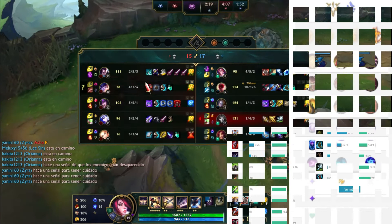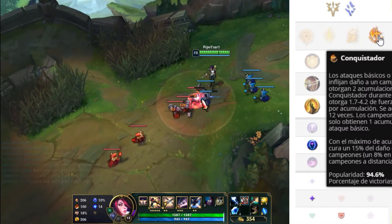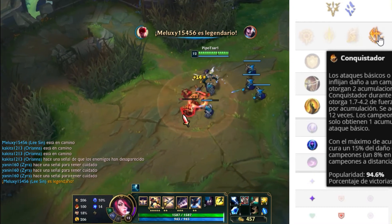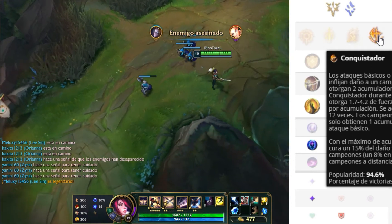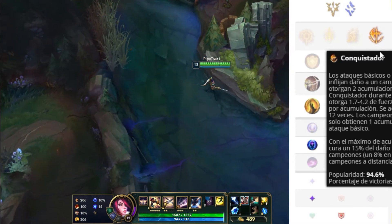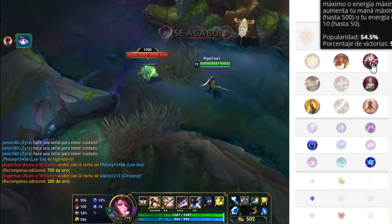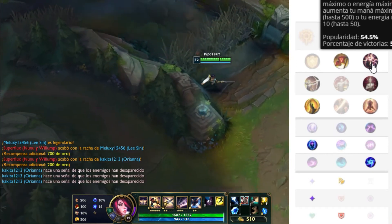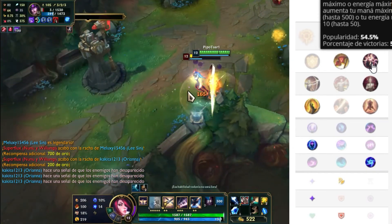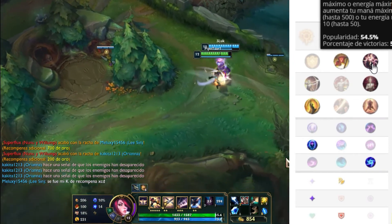Now let's talk about the rune configuration. The first rune we will take is Conqueror, because basic attacks we generate against a champion will accumulate and generate an increase in our adaptive force from 1.7 to 4.2, and we can stack it up to 12 times — the longer the team fight, the better. The second rune is Presence of Mind: every kill or assist will restore 20 mana or energy and increase our mana up to a maximum of 500, giving us a lot of sustain since Fiora has a somewhat high mana dependency.